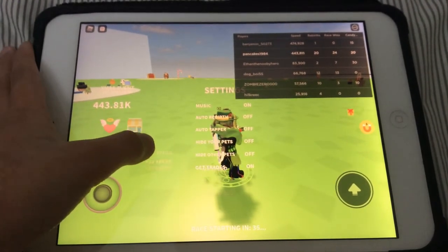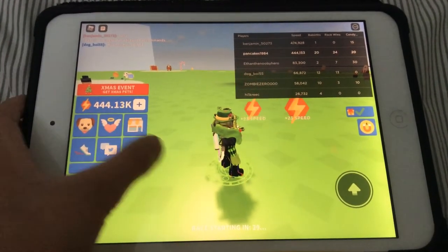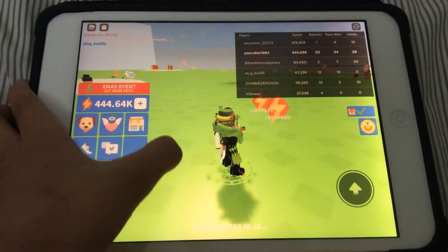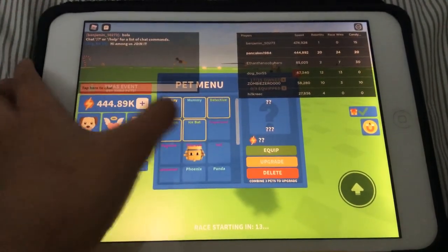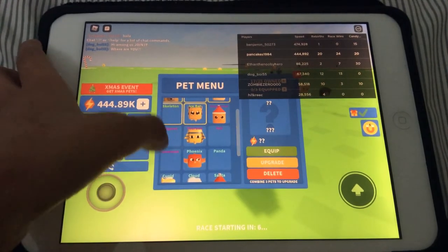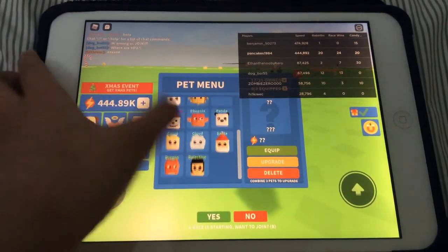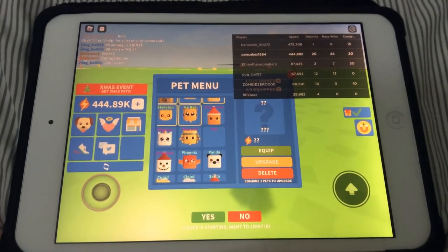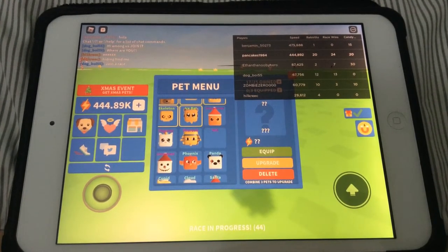I forgot to show you my pets — they literally won't show up. Okay, so right now, that's how much speed I got. Somebody's speed is higher than mine. Let me open the pet menu. I got these five epic pets, and one of them is the one I'm gonna give away. At the end of the video I'll show you which epic pet I'll give away.